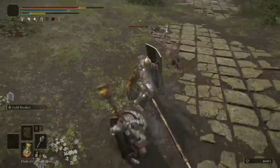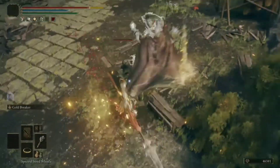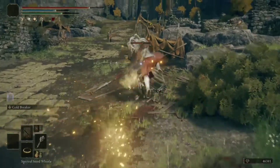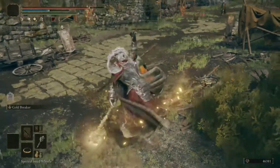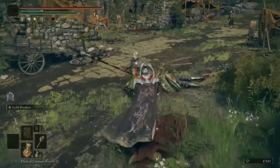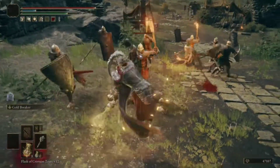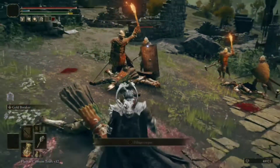If you wanted to make a build around this hulking hammer, I would first suggest grabbing the following talismans: Marika's Soreseal, then the Starscourge Heirloom, thirdly the Two Fingers Heirloom, and finally the Shard of Alexander. These, in the order that they were listed, will greatly raise mind, intelligence, faith and arcane; will increase strength; increase faith; and will greatly boost the attack power of skills. You should also grab yourself the Faith-Knot Crystal Tear and the Holy Shroud Cracked Tear for your flask, which will temporarily boost faith and holy damage. You could also equip an armor set that boosts faith damage, such as the Gold Mask armor set or the Ruler's Mask.